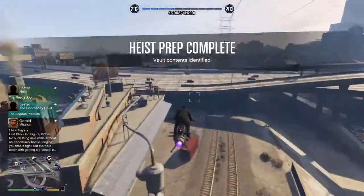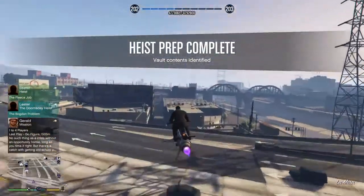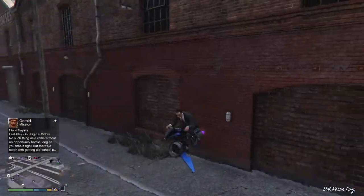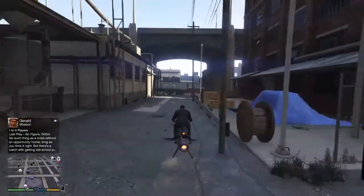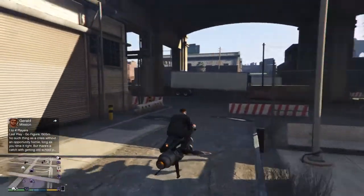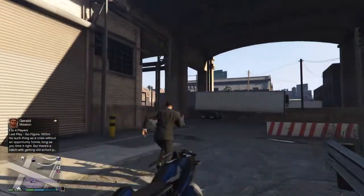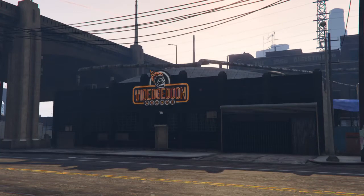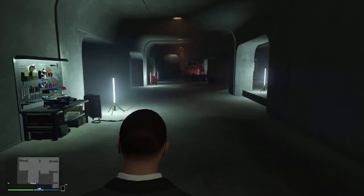That's basically part one — scoping out the vault contents. I'm going to show you guys what the board looks like before I start the next part. Let's go back to the arcade. It helps to get the closest arcade to the casino if you're going to run these a lot — it just cuts down on the travel time back and forth. When you do actually start the casino heist, we'll load in here real quick and see what the next part is.